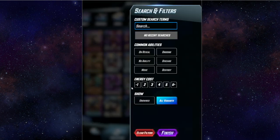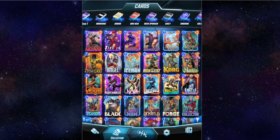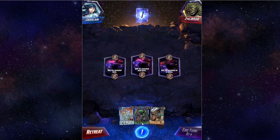Let's go look at the deck. There are different card types: 'on reveal,' which triggers when the card flips over; 'ongoing,' which is active as long as the card is out there; 'no ability,' meaning it doesn't do anything; 'discard'; 'move'; and 'destroy.' There are also unique ones like Sunspot — at the end of the turn, gain plus one power for each unspent energy. Sometimes it does a lot, sometimes no.